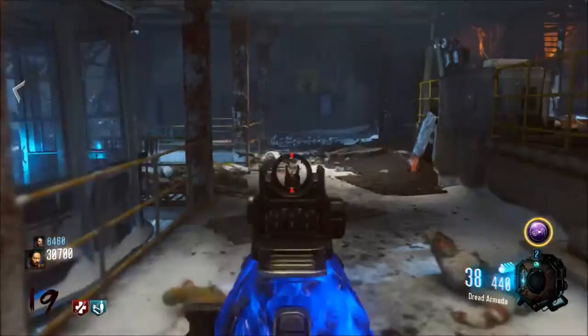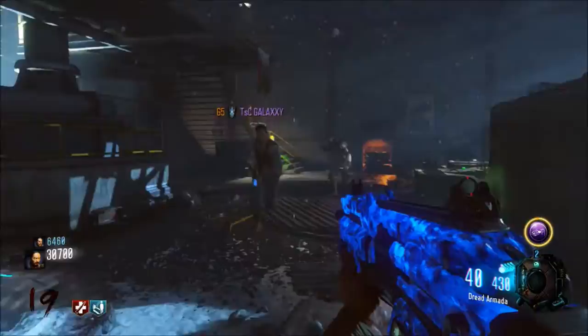We all know about the first gondola which gives you power-ups like max ammo and nukes and stuff of that nature. The second gondola gives you a Pack-a-Punched Haymaker, Manowar, or Monkey Bomb.